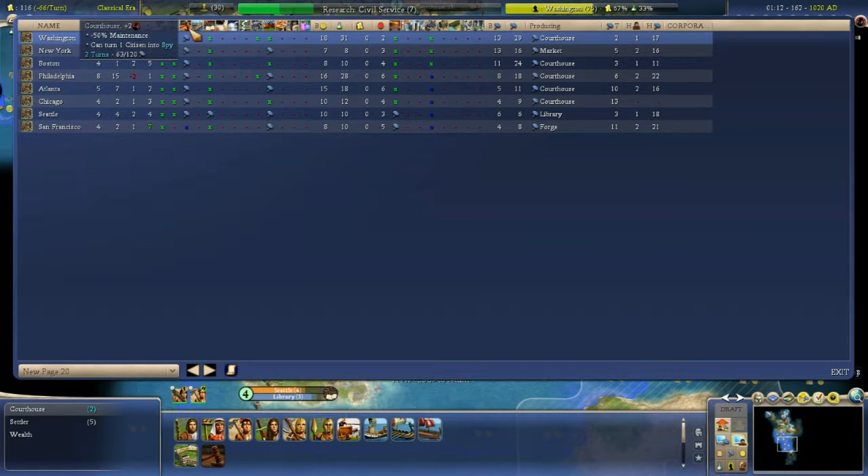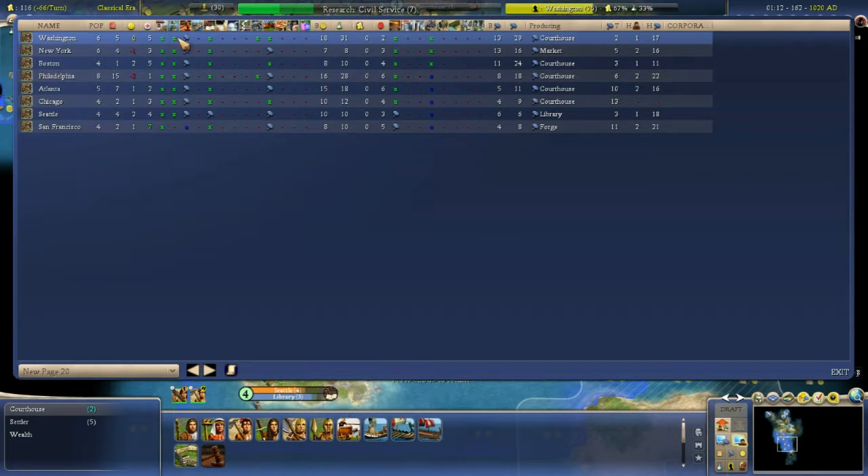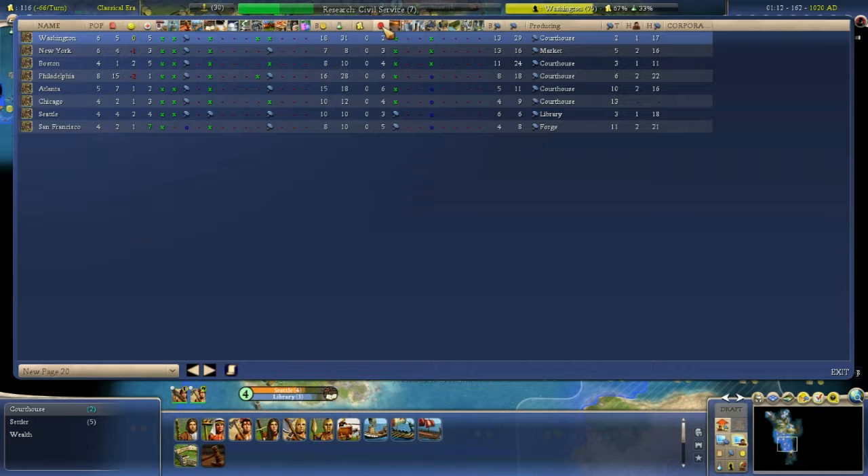The first bunch of those are obviously the growth buildings, the economic ones, and the next lot are the economic buildings with regards to commerce, research, and wealth. After that I have the base commerce for the city, the research it puts out, the wealth it puts out, and its maintenance — which is not going to be as useful, but it's worth having. If I were playing in a smaller resolution, I'd probably crop out the maintenance column.